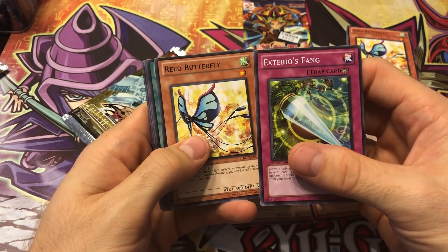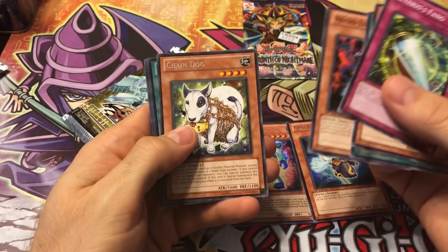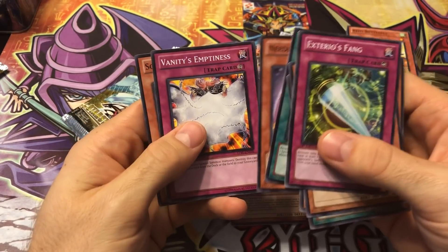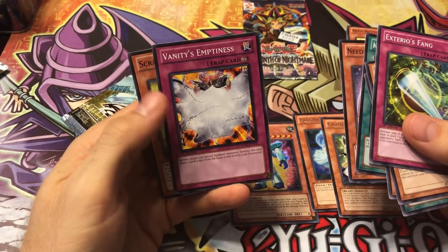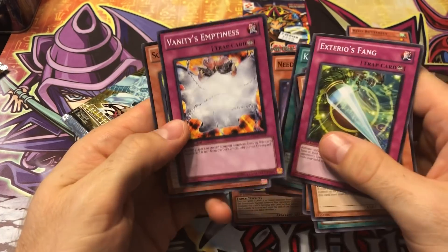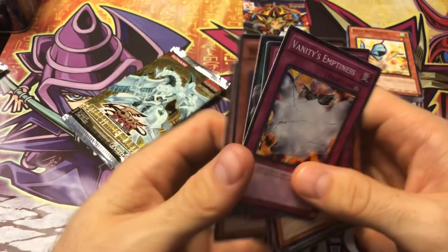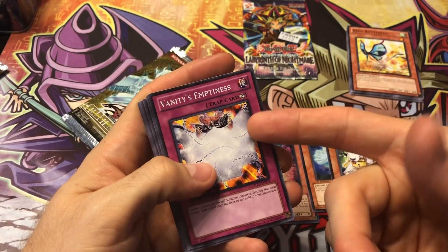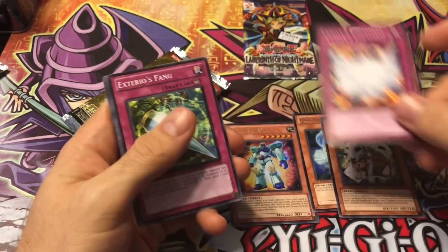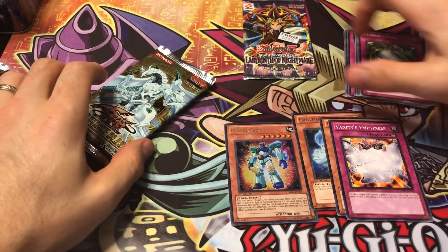Exterior Fang, Reed Butterfly, Cursed Bill, Necrolinker, and a Chain Dog. Quacky Ring. Speaking of Vanity's Emptiness — there's your short print right there! So yeah, like I said, in this card's heyday it was like 20-something bucks, along with a Scrap Searcher. Pretty good for a common, but again it's a short print, so it's actually pretty rare to pull this out of just four packs. It's pretty unlikely because it's such a short-printed card — it really wasn't easy to pull those.